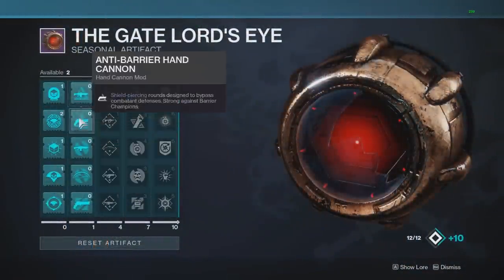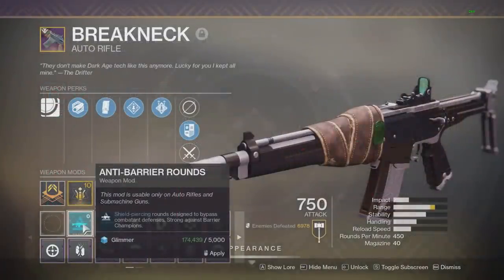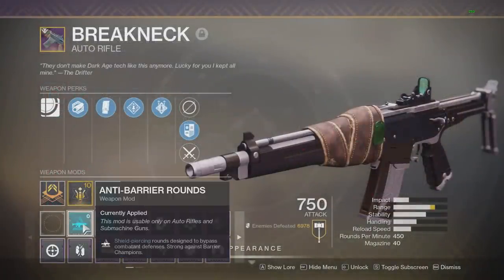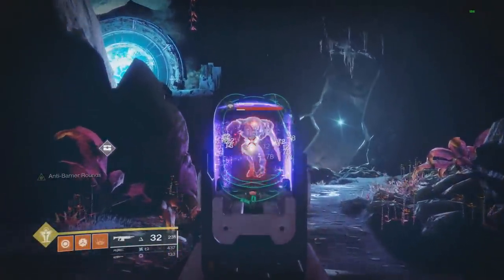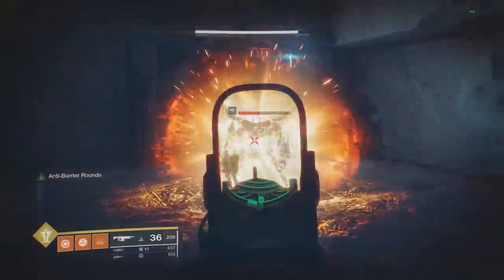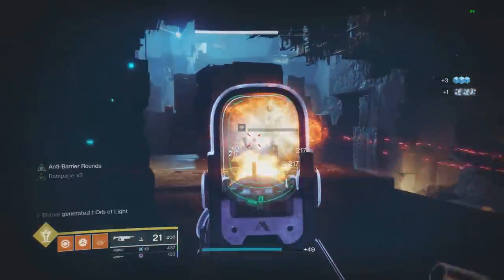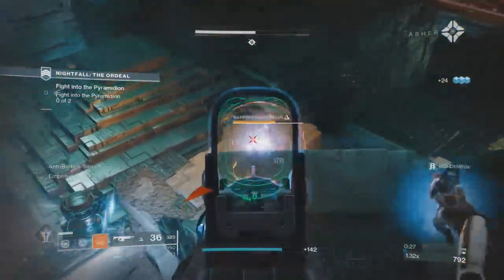Moving to the second column with all the weapon mods. First is Anti-Barrier Rounds for auto rifles and submachine guns — shield-piercing rounds designed to bypass combatants' defenses, strong against barrier champions. I'm putting it on Breakneck. It goes right through enemy shields — as I destroy this Minotaur's void shield it also starts doing damage to their regular health bar at the same time. It also goes right through Hobgoblins' immune phase.